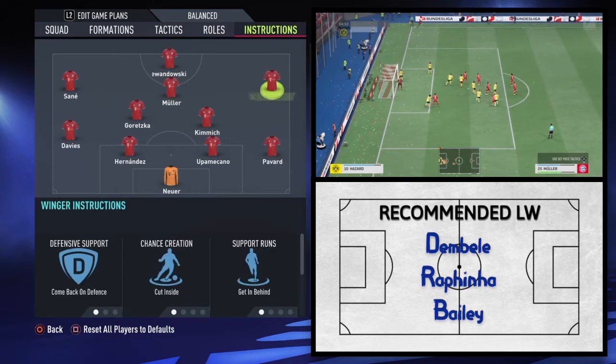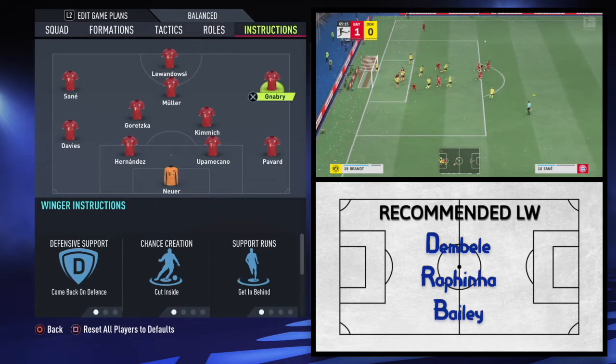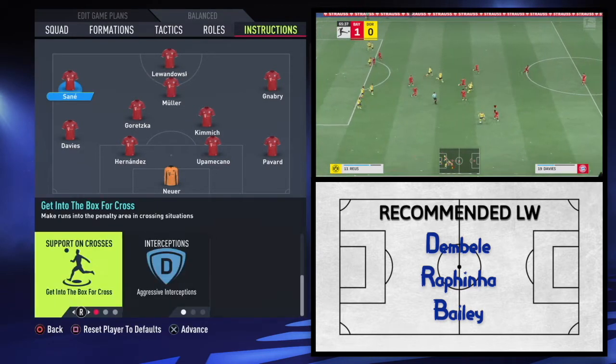Wingers play differently, but I have settled on the same instructions for both, and that is: come back on defence, cut inside, get in behind, get into the box for cross, and aggressive interceptions — for different reasons.